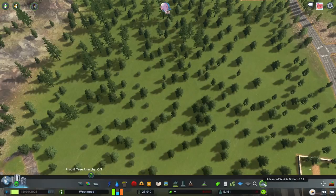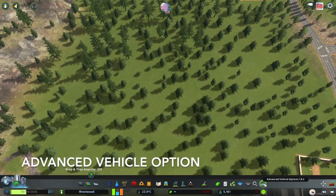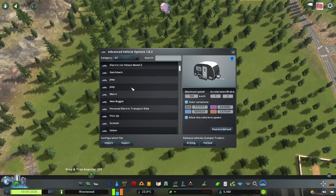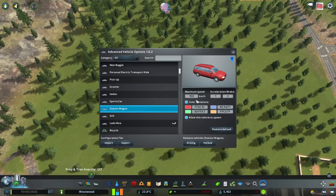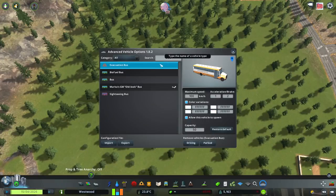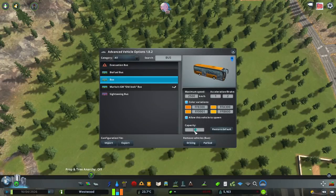The Advanced Vehicle Options mod — I made a whole other video about this. You can go through and change the different settings of a vehicle. For example, you might want to make a car go even faster, or find the buses and increase their capacity, make them go really fast, or change the colors. It's a really handy one to have. I'll link that video above so go watch it to see how to adjust all of this in much more depth.